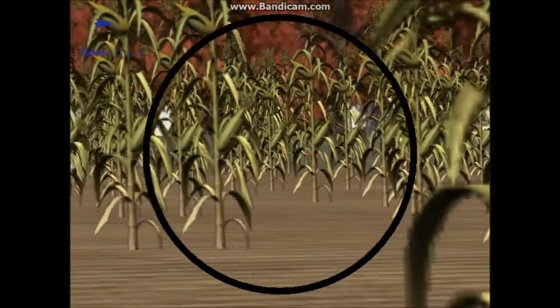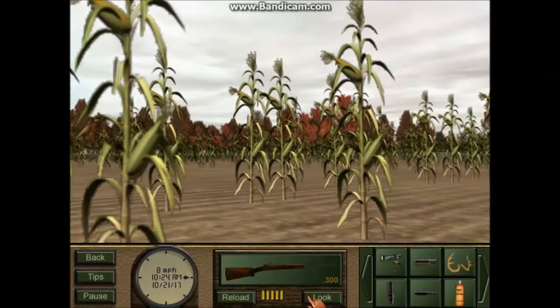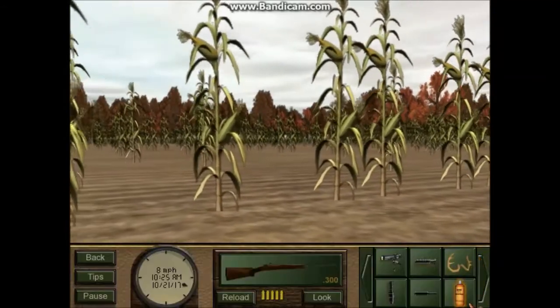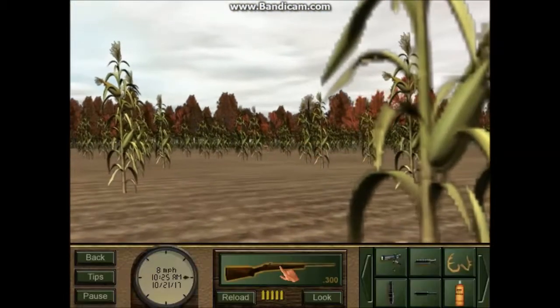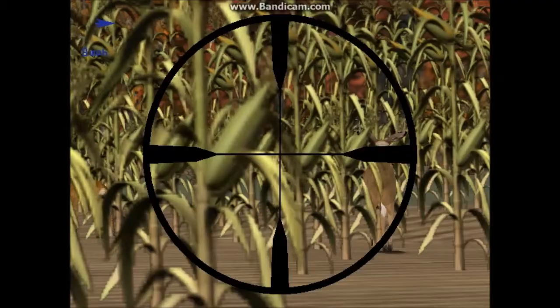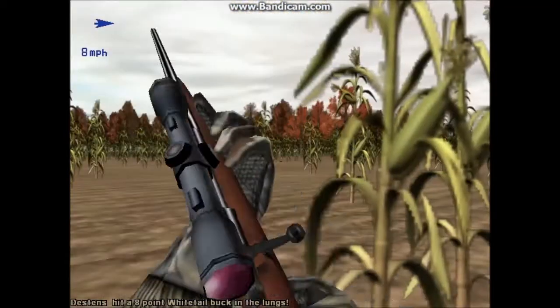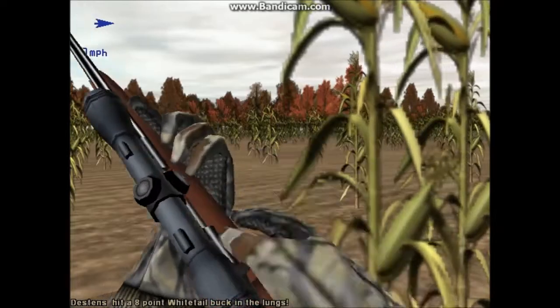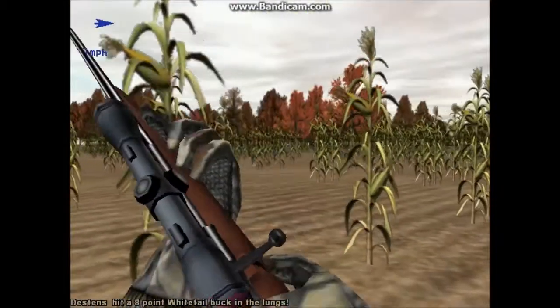He's shooting around. Looks like it could be a 7, 8 pointer. I see a fawn. I think I'm going to get a shot off on this buck if I can see him again. Right there — let's get closer. Yep, they're heading right towards me. Looks like he's down. I guessed right — it was an 8 pointer. Nice size, pretty good size.